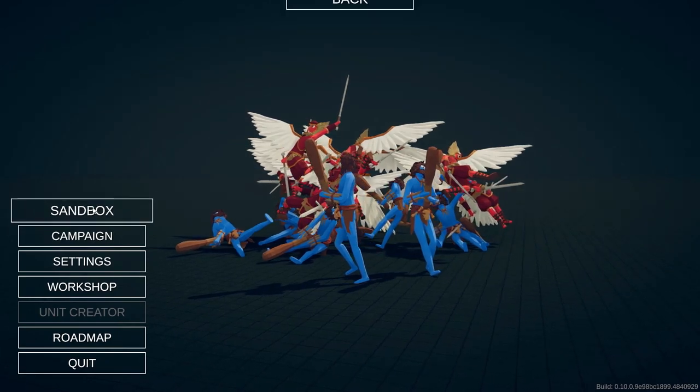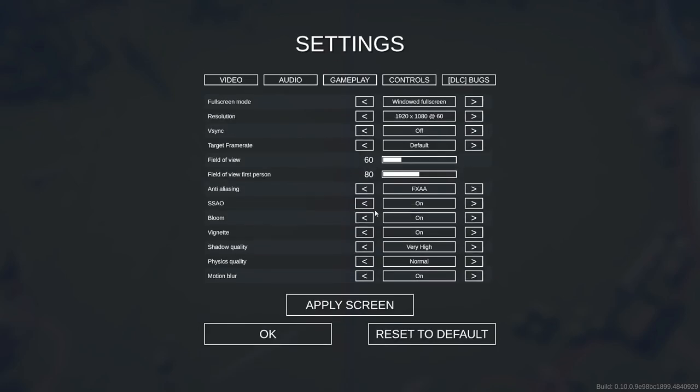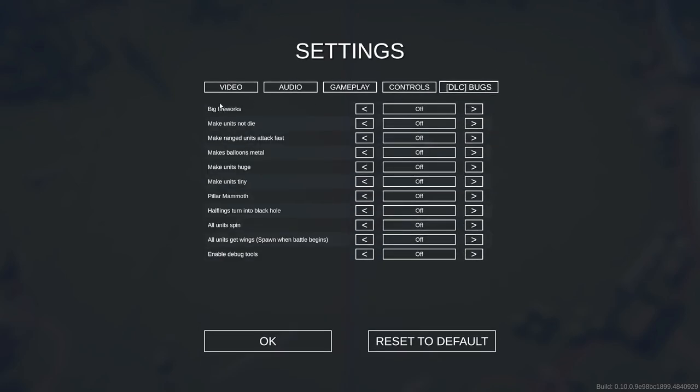To access the bugs, just head to your favorite sandbox map and open up the settings menu. You'll see there's a tab right here that says DLC Bugs. If you click it, you can see all of the names of the bugs. You've got Big Fireworks, Make Units Not Die, Make Range Attacks Attack Fast, Make Balloons Metal, Make Units Huge, Make Units Tiny, Pillar Mammoths, Halflings Turn Into Black Holes, All Units Spin, All Units Get Wings, and Enable Debug Tools. This one is kind of a crazy one. So let's go ahead and check these out one at a time and see what they all do.